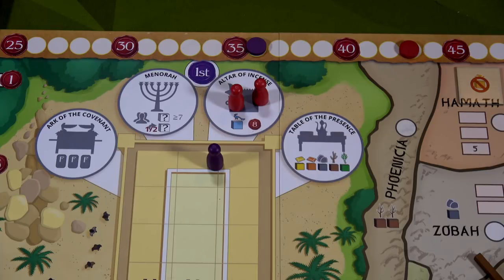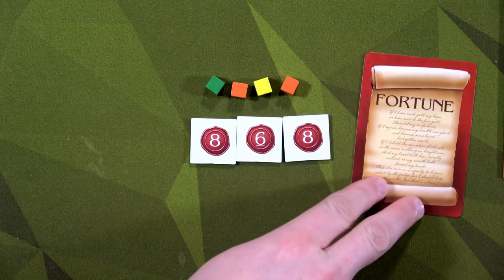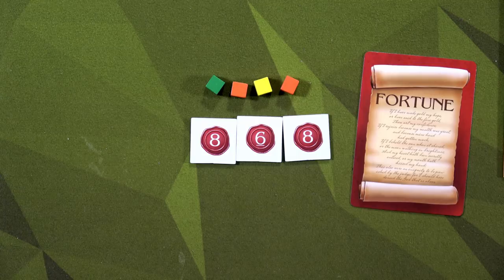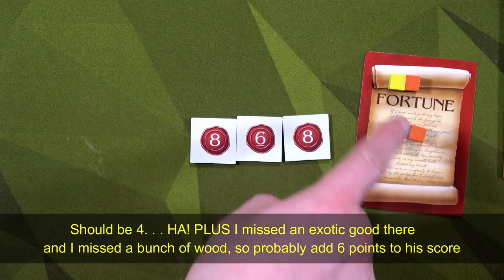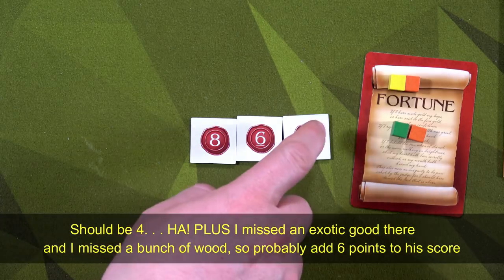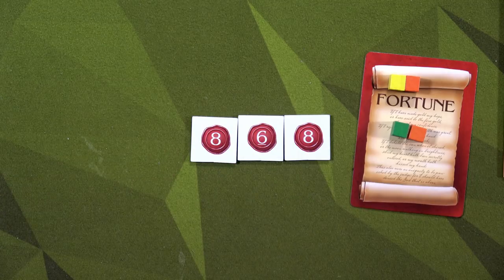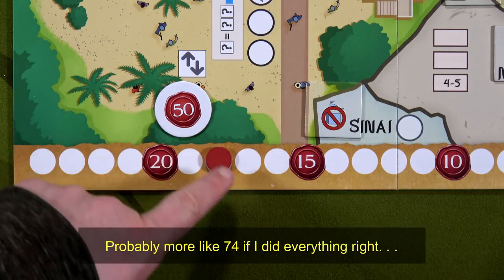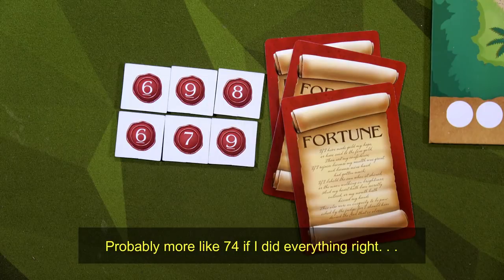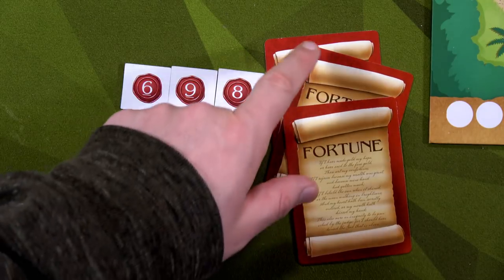Let's count up to see who won. For Jeroboam: he had one fortune card in hand — two more favor. He also gets one favor for every two leftover resources, giving three favor there. Adding up his temple tokens: eight favor. That's 2 plus 3 plus 8 is 13... plus additional tiles totaling 25 bonus favor. Jeroboam ended at 50 plus 18, so 68 total favor. I'm currently at 36 but let's add up my bonuses.